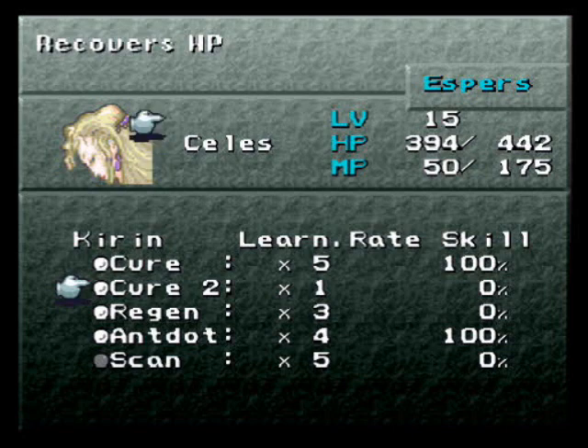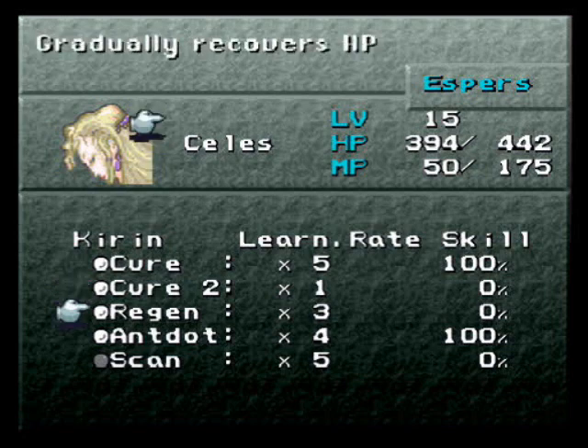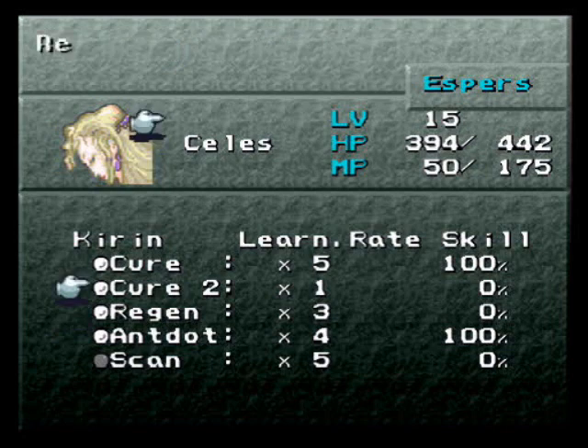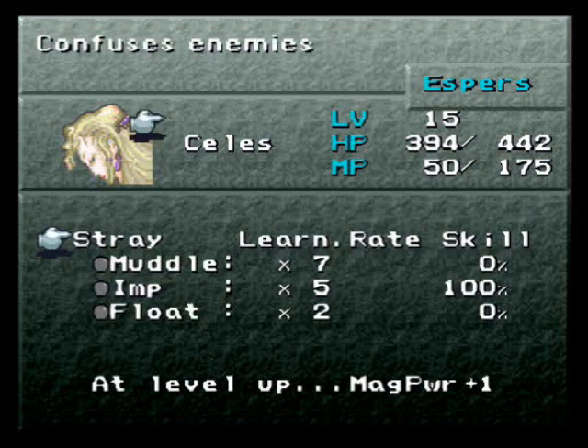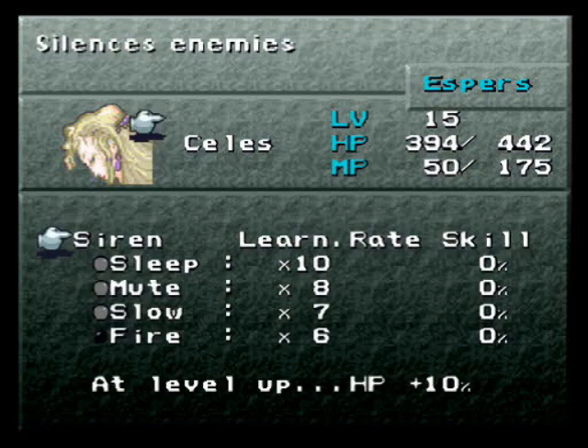As you can see, Cure 2 has a times 1 learn rate, but Regen has times 3. So if we get one ability point in a fight, Cure 2 goes up by 1% skill level, and Regen goes up by 3% with each AP. Different spells have different learn rates. Some espers have the same spells but with a different learn rate. For example, Bolt on Ramo has times 10%, but I know there's an esper later on where you can learn Bolt at a times 20 learn rate.